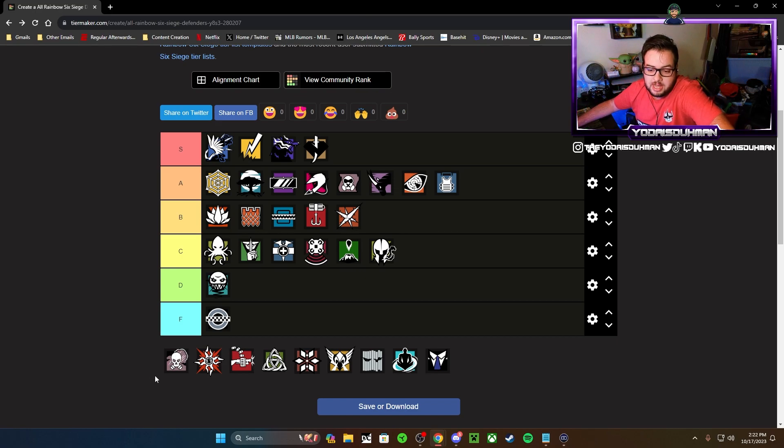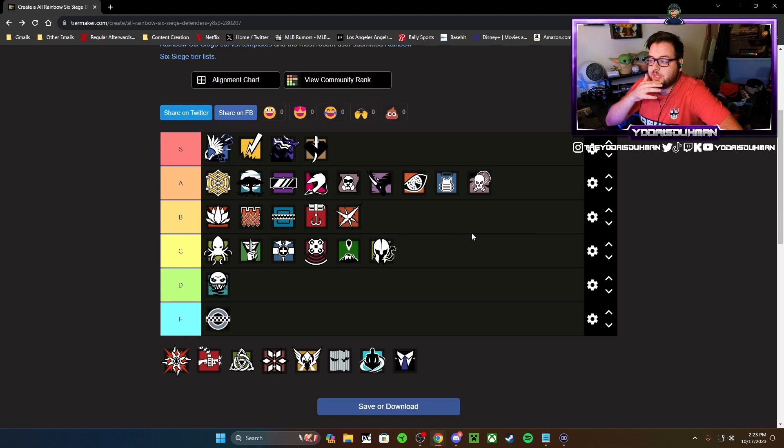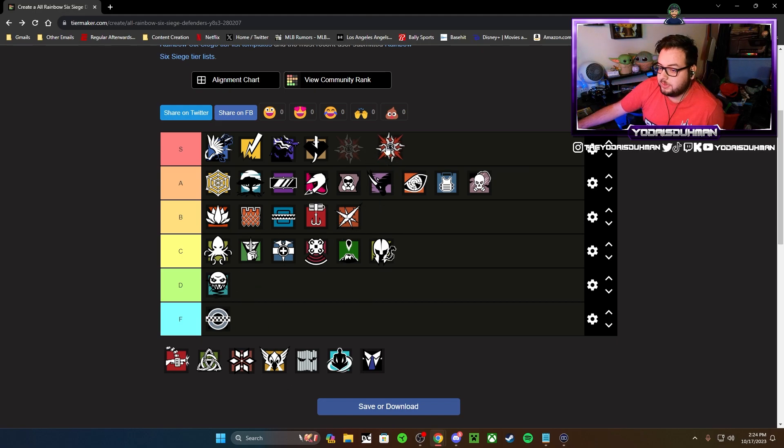Smoke is a phenomenal pick. He's lost his deploy ability which did bring his value down a little bit — last time I put him in A tier and I'm keeping him there. I don't think the change impacted his value too much, though he's not quite as strong as before. His smoke canisters are great and his loadout is great — please bring the shotgun and SMG over the FMG and SMG. When paired with an operator that has a deployable you can still waste time and prevent attackers from pushing. Paired with Jaeger, paired with a deployable shield — Smoke's job is to waste time and do it effectively.